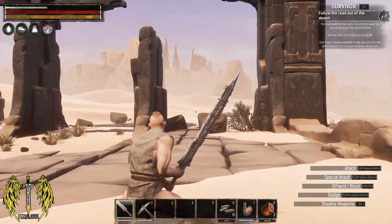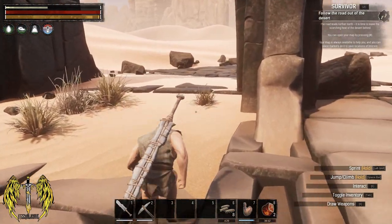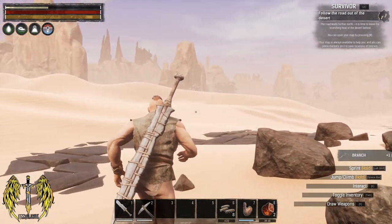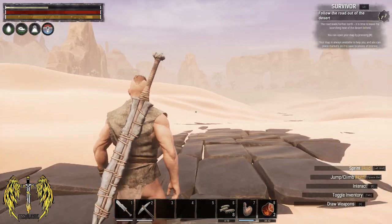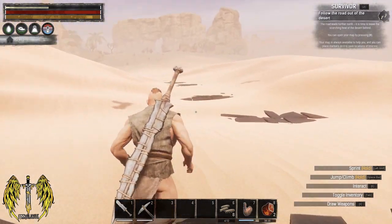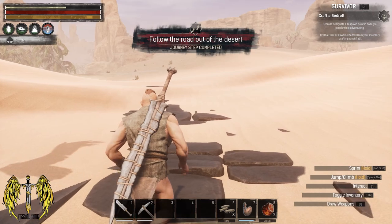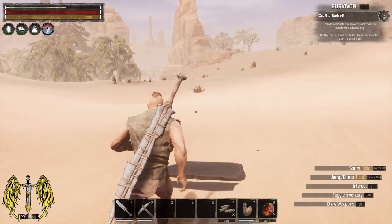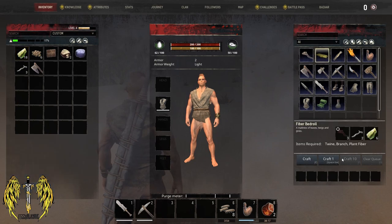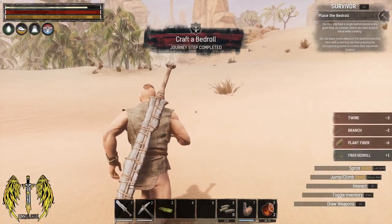I feel like the game is one that will be difficult enough without needing to punish you for every little thing. 'Follow the road out of the desert — the road leads further north. It's time to leave the scorching heat of the desert behind.' That sounds like a wonderful idea. We can see some trees over there — that's which way we want to go, just heading straight north. We don't want to go anywhere we're not supposed to be this early on. Get near some water, get some food, and build our first home. The bedrock is designed as a respawning point in case you perish while adventuring — I'm sure that won't happen.